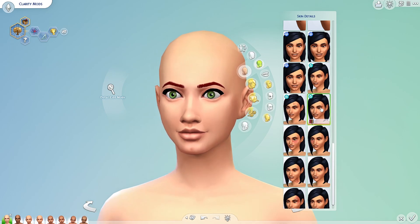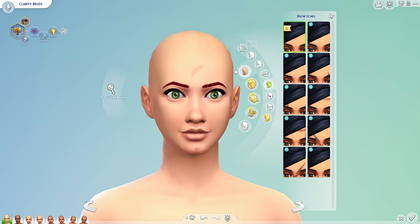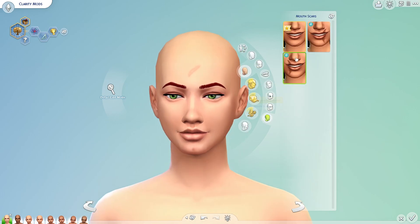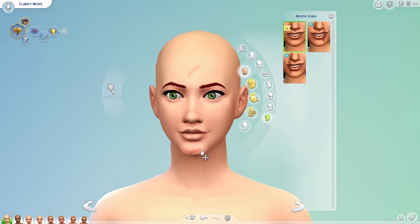There are also the other base game ones I sort of zoomed through earlier. We got a new forehead scar — that's the one the father from the Michaelsons has. Again, why is it behind the paywall? Mouth scars — oh, it's a chin scar. So we have a little chin scar as well. That's awesome — I hope that works for kids too because my brother busted open his chin twice as a kid so he had chin scars for a while.